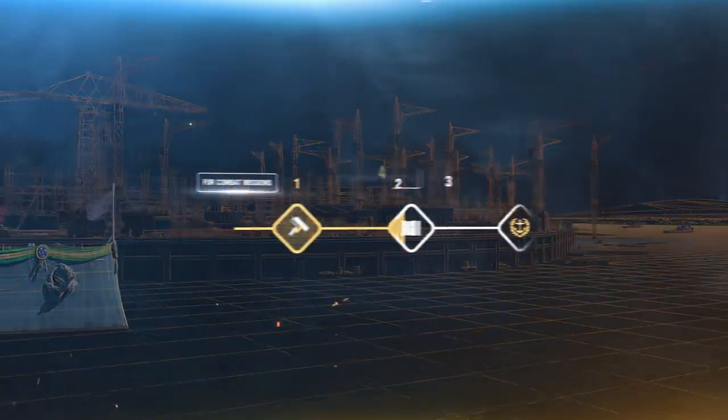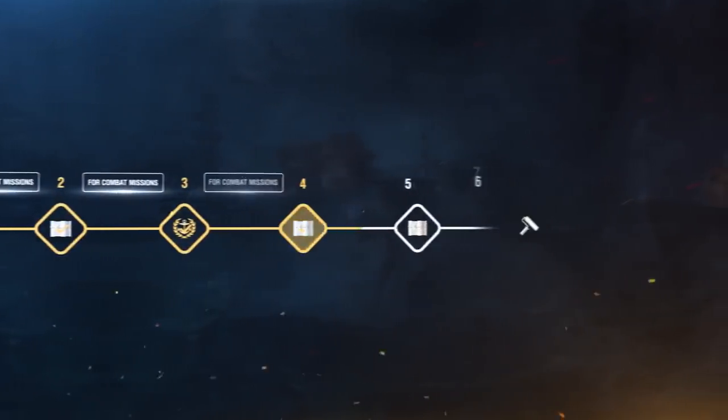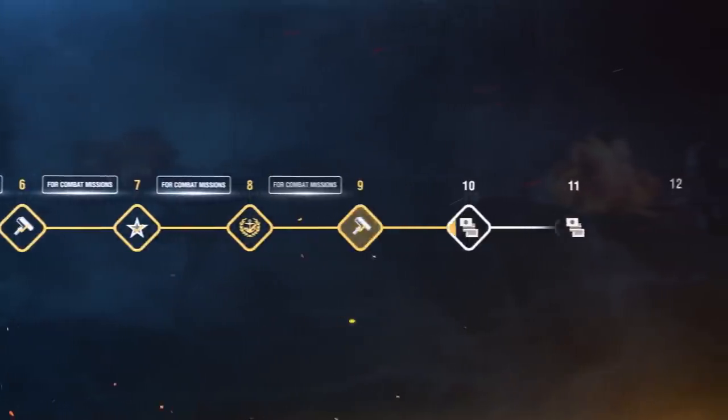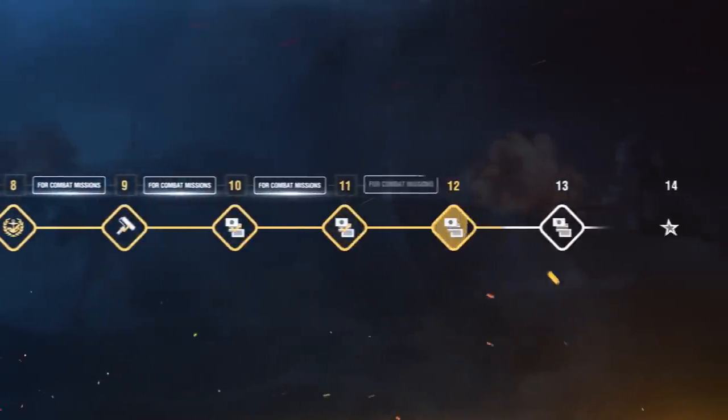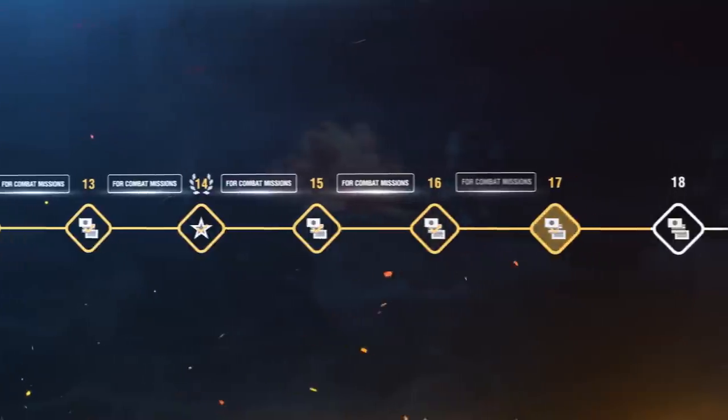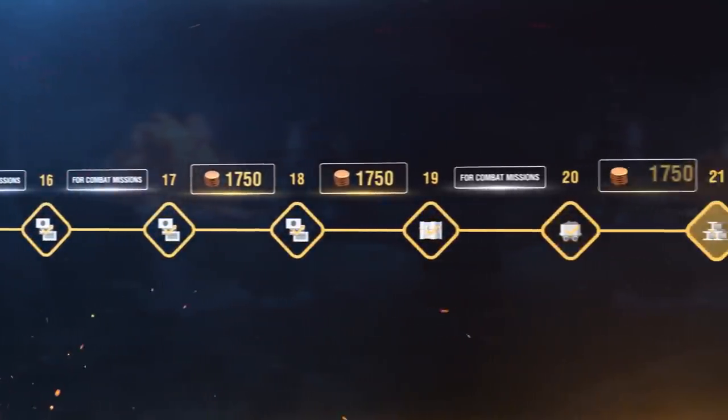Now for the rules of construction. To fully build the ship, you'll need to complete 22 phases. 19 of them can be finished by completing dockyard combat missions, and there are seven combat mission groups in total. To get the ship, you need to finish any three phases using doubloons.